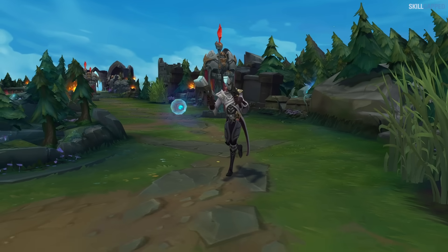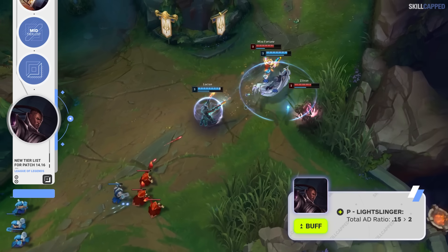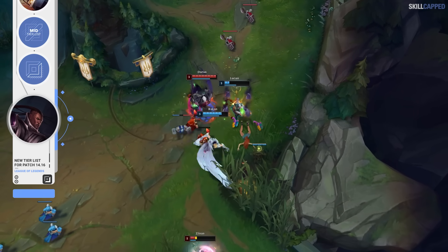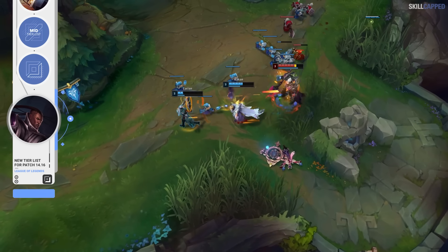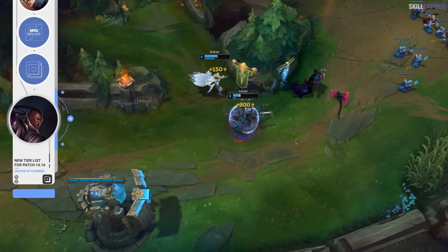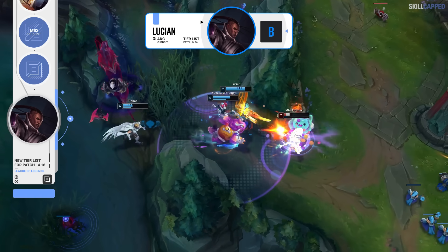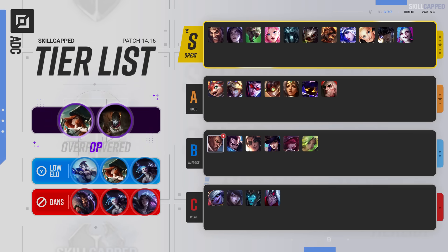Moving on to ADC: Riot's changing Lucian for this patch. Q damage is going to be nerfed, dropping by 10 at each rank. Passive total AD ratio, however, is up from 15 to 20%. To be clear, this is the part of the passive where you gain bonus damage after your ally has healed or shielded you — so definitely a nerf to the laning strength of mid lane Lucian, while bot lane will still be hurting but not as bad. Bot lane Lucian will lose some power from the Q nerf regardless of matchup, while the passive buff doesn't come into effect until you're laning with a support who can shield or heal you. So if you're playing with someone like Leona, the passive buff honestly doesn't even matter. We're going to be dropping Lucian down the ADC tier list for 14.16, going from A into B tier. Lucian is the only ADC being adjusted for this patch, which means the meta for the role is going to look very similar to last patch.